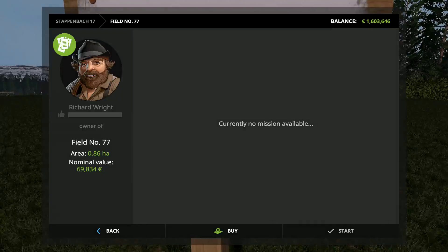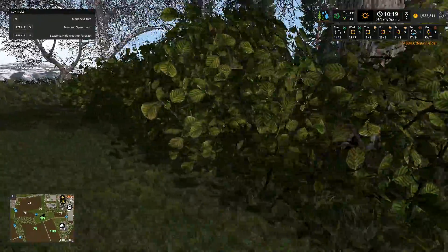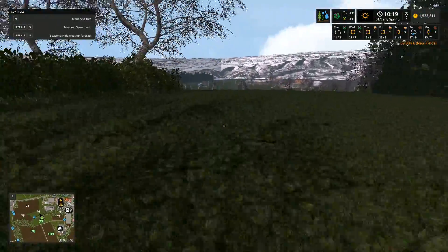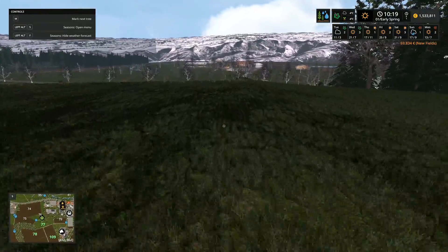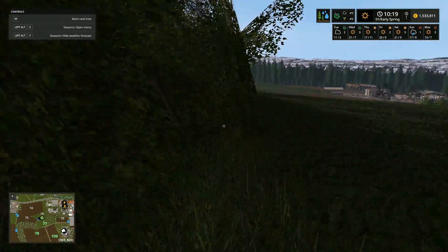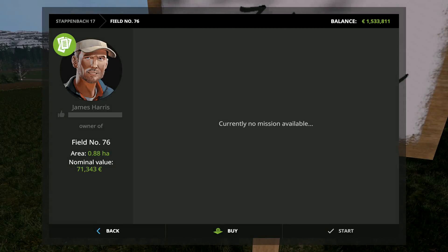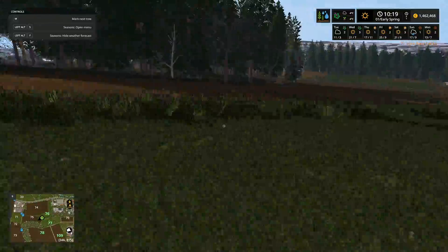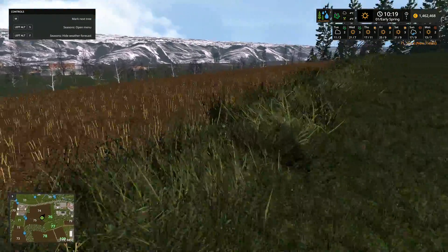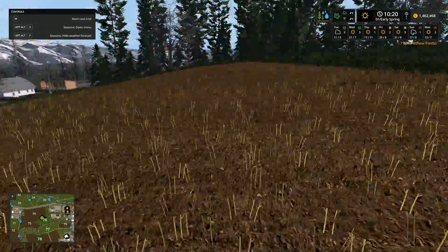I want to get field 77 because it's a grass field - I'd like a grass field. This field here has got trees and a hedgerow in the middle. Down here it looks like it's part of field 76 - it is. We'd have to see if we can remove the hedgerows like we could on Gorala. We buy field 76 - there's another 70 grand. I'm checking if there are any more signs to say we can remove the boundary between the two fields but it doesn't look like it.